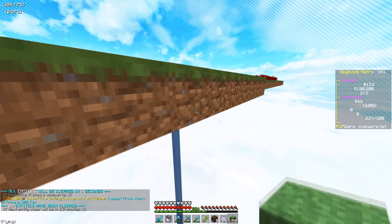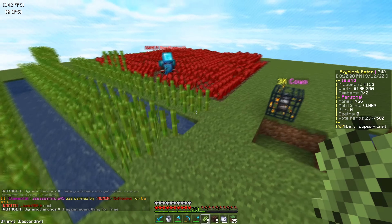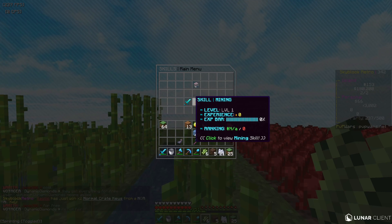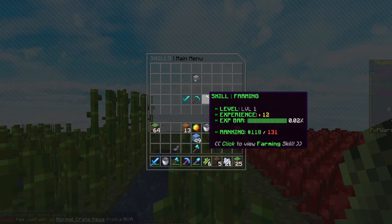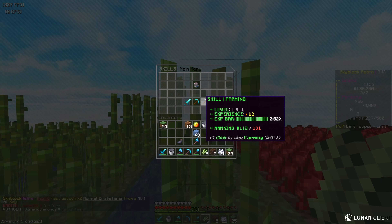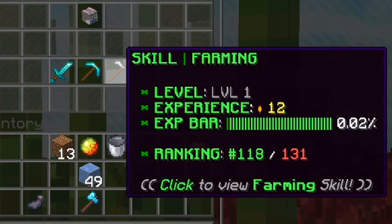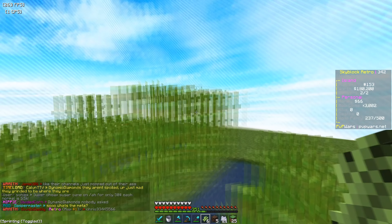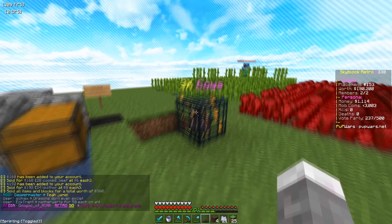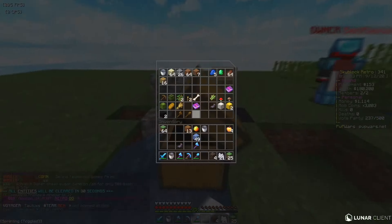There also are skills - farming skills, mining skills, and combat skills. I'm not even close to level two on farming, but if I get to level two I actually get a thousand mob coins - that's pretty good RKY. I'm 0.02% to level two. When it first launched we could have gone to the nether and got so many blaze farmers.